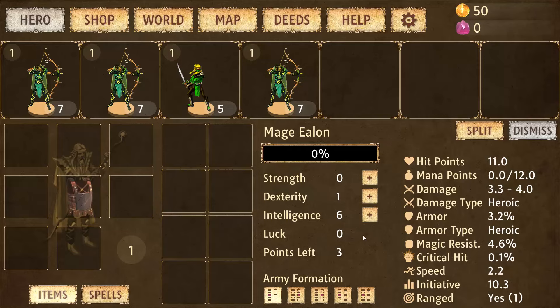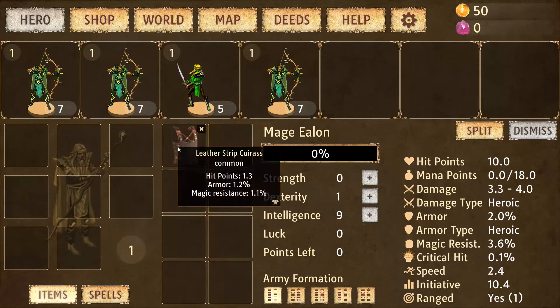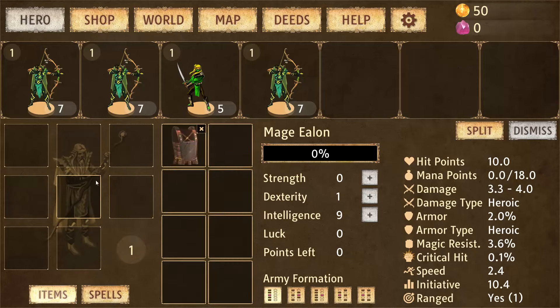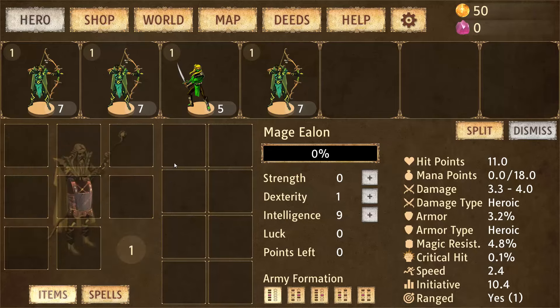Your hero has stats: strength, dexterity, and intelligence — you can distribute these. You start with three stat points, one item, and one spell, which in this case is a very powerful spell.